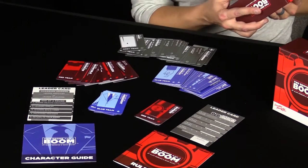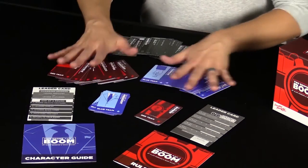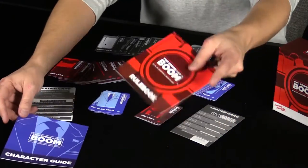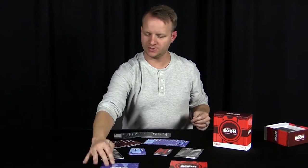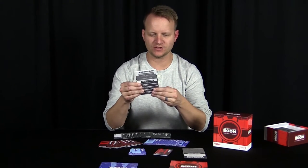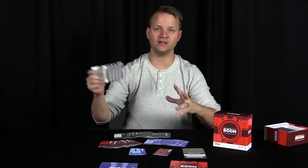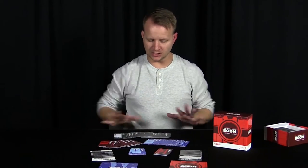You get a ton of cards — 70 unique character cards — with a red team and a blue team. You also get a rulebook, a character guide which explains all the special character abilities, and a leader card. The leader card is thick, hard cardboard, almost laminated, so it's really hard to bend, which is great because people will be holding it and waving it around. You get two of these, one for each room.